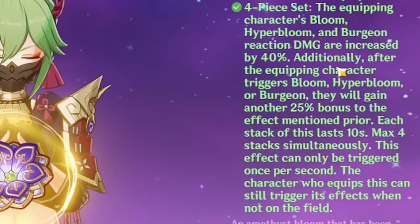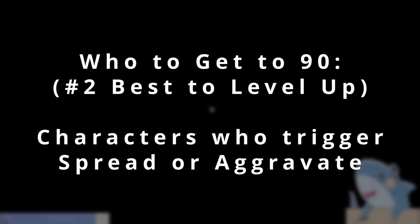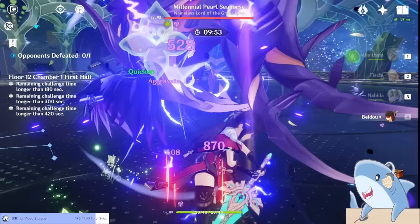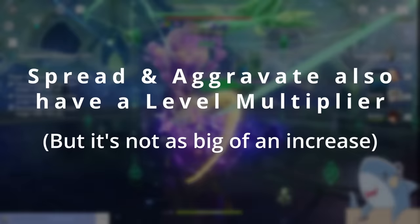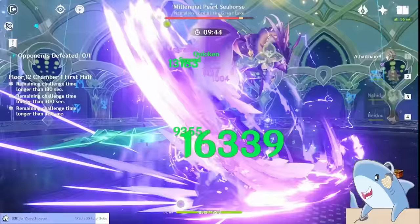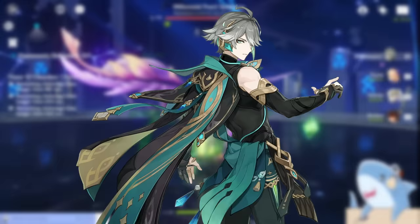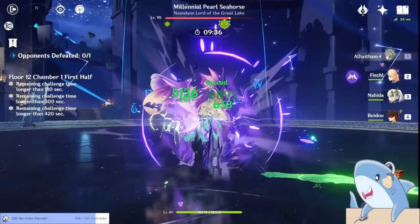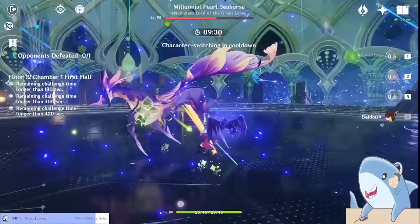The next characters you should get to level 90 are those that specialize in causing Spread or Aggravate reactions. These are additive reactions that also have a bonus multiplier based on your character's level. While the damage you gain from leveling these characters won't be nearly as much compared to transformative reactions, it can be around a 15% overall damage increase. So if you play Cyno, Alhaitham, Tighnari, or another damage dealer that focuses on Spread and Aggravate reactions, it can be worth it to get them to level 90 as well.